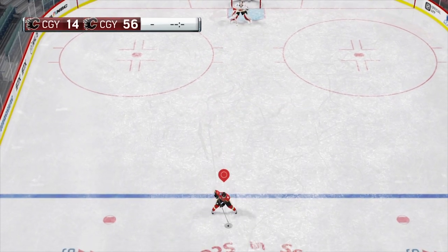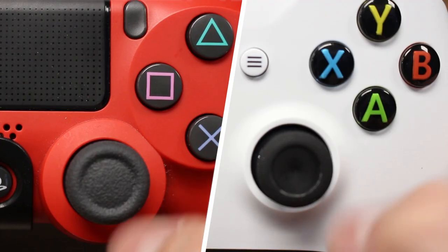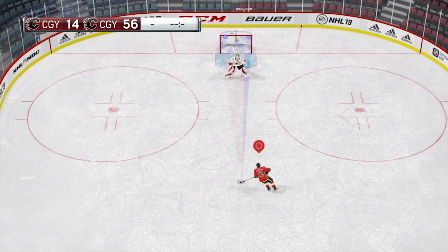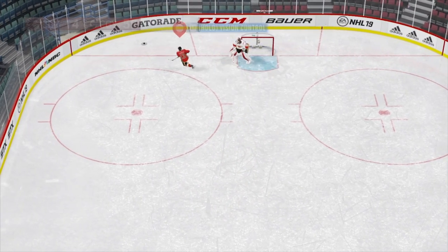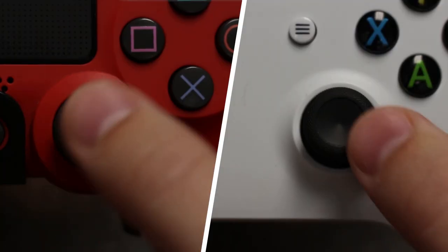While you are riding your stick you can either pass the puck or shoot. To shoot you can either quickly flick the right stick up or use the shot picker to easily pick which corner you want to shoot at. To pass the puck, move the left stick in the direction you wish to pass and then press in the right stick.